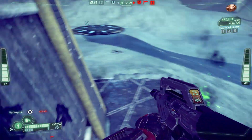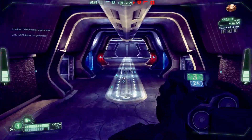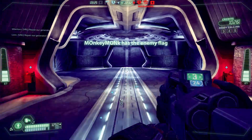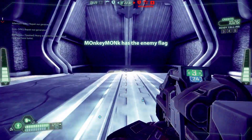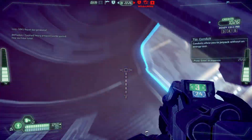Now, with free-to-play games you have some restrictions, and those restrictions are your weapons, armor, and things like that. You're going to get the basics — there are 9 classes in total, you're going to start with 3, and there are going to be various unlocks with all of those classes.